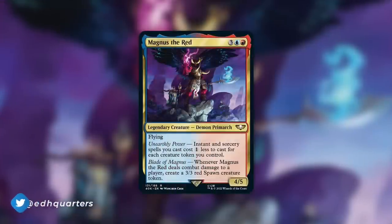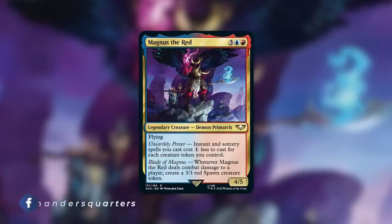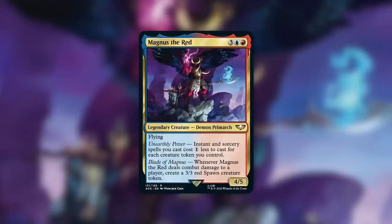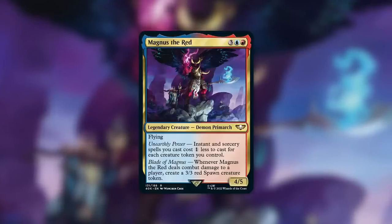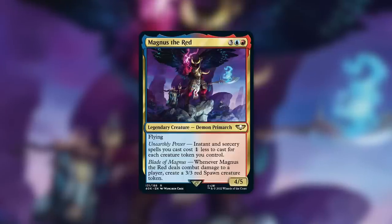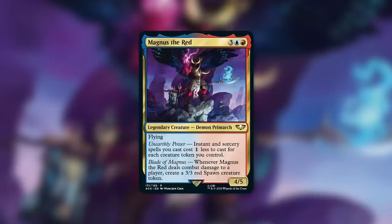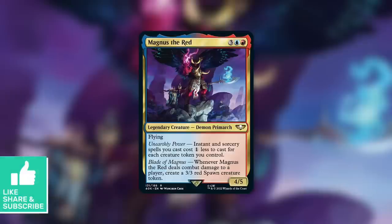The commander on this episode is going to be Magnus the Red, and my goodness, we have a heavy hitter here. Well, okay, not really power-wise — four is not bad, but yeah. Four or five flying demon Primarch, and I don't know if we've ever seen the creature type Primarch before. Please let me know in the comments below. It costs three blue-red, and it has Unearthly Power: instant and sorcery spells you cast cost one less to cast for each creature token you control. My goodness, is that powerful. Cost reduction itself is just a very powerful thing, and when you can have a massive amount of cost reduction, that can help you cast big spells and reduce costs even more. This has a ton of potential.